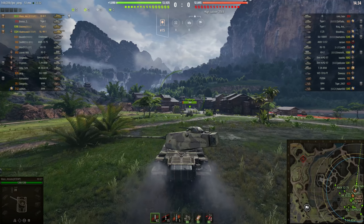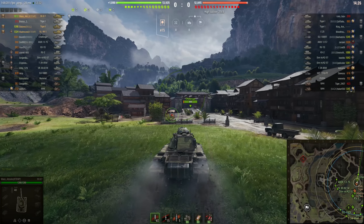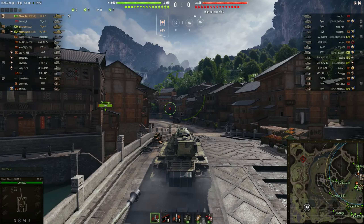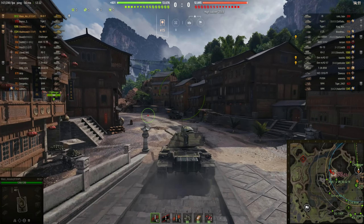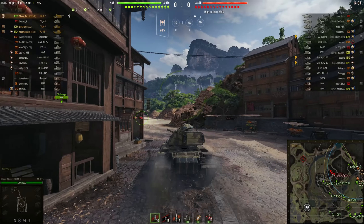Now let's have a look at it in action. Today I'm playing on Pearl River — it's an encounter battle, which means both teams are attacking the same base. I've got 6-9 matchmaking and I'm top tier today. I'm also platooned up with my friends El Skinto in the Tiger 1 and Mad McNeil in the VZ 44-1.